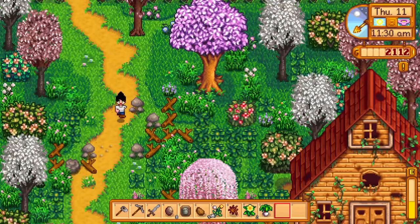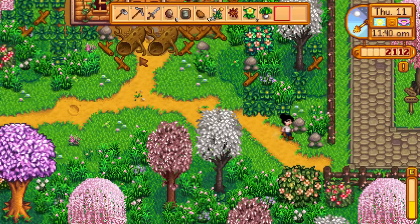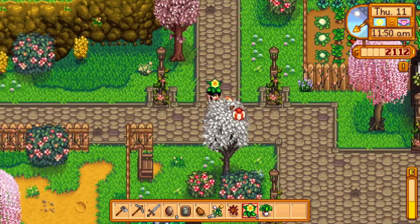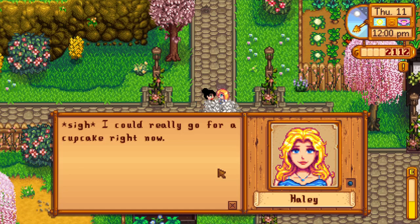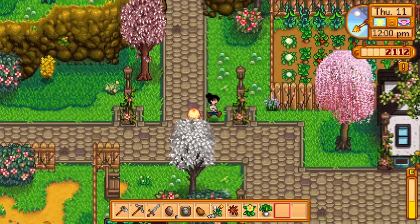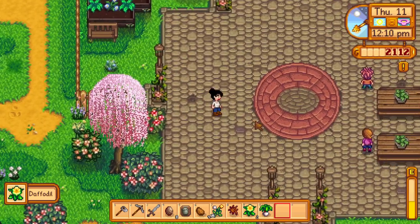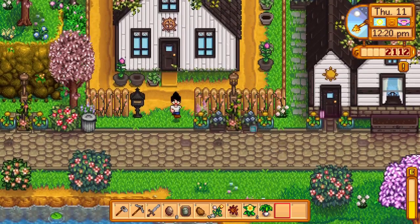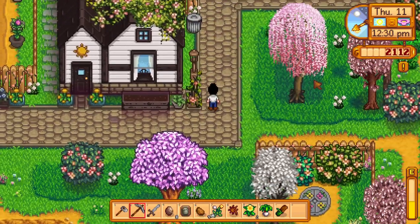Going to shake some trash cans. Gave a daffodil to Haley — she loves those. Having a great day foraging. There's a lot of stuff out here and I don't think there's any rhyme or reason to it. Got a field snack — having a really good day! There's a notice board request: someone wants a cauliflower and will pay when you bring it. I usually accept all of these, and if I don't get it in time, that's okay.